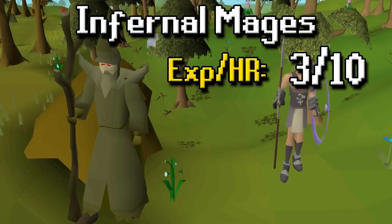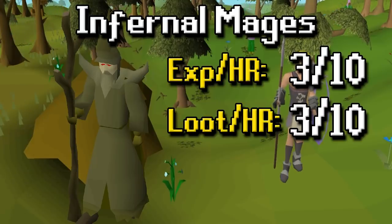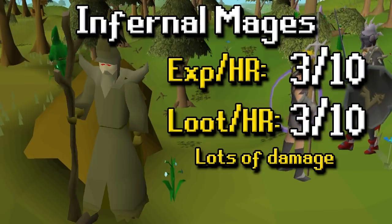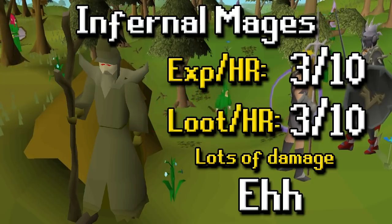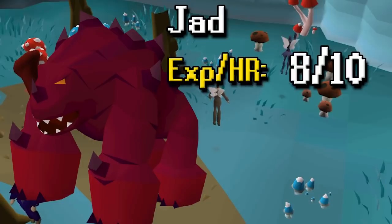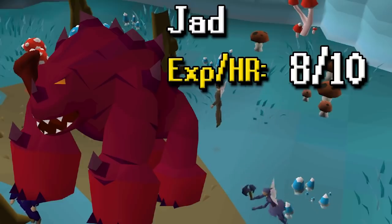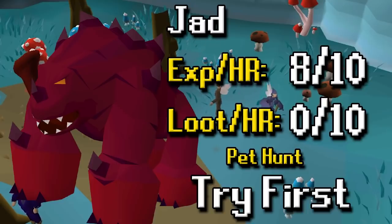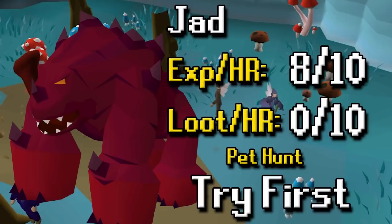Infernal Mages are a 3 out of 10 XP per hour and 3 out of 10 loot per hour — nothing too staggering. They deal you a good bit of damage considering it's pretty early on in the game when you start doing these, and mage-based attacks can wreck you. So I'll go with 'eh' — if you want to do them go ahead. Early on there's not a lot of tasks I'd say to skip, so if you want to use your points here I wouldn't be against it. For Jad, XP per hour is really good considering you get a nice 25k bonus for completing a Fire Cape run. Loot per hour is terrible because you're only getting fire capes and you're spending a lot on supplies, but it is a fun pet hunt — try it first. I did about 20 or 30 of these tasks before I got bored.